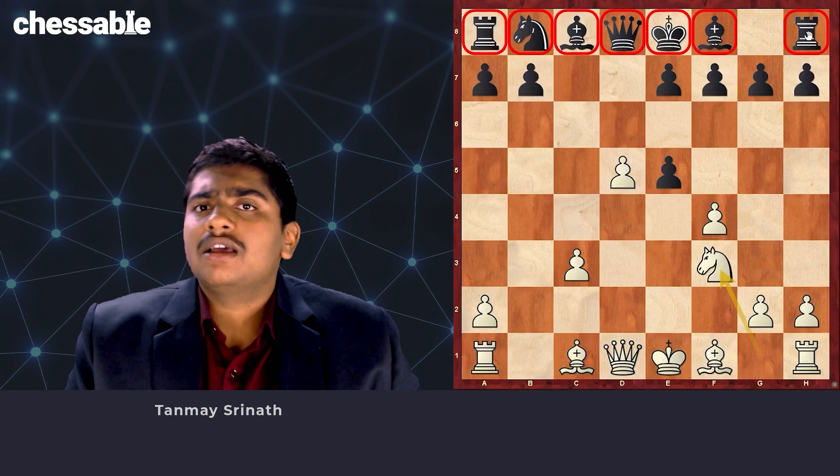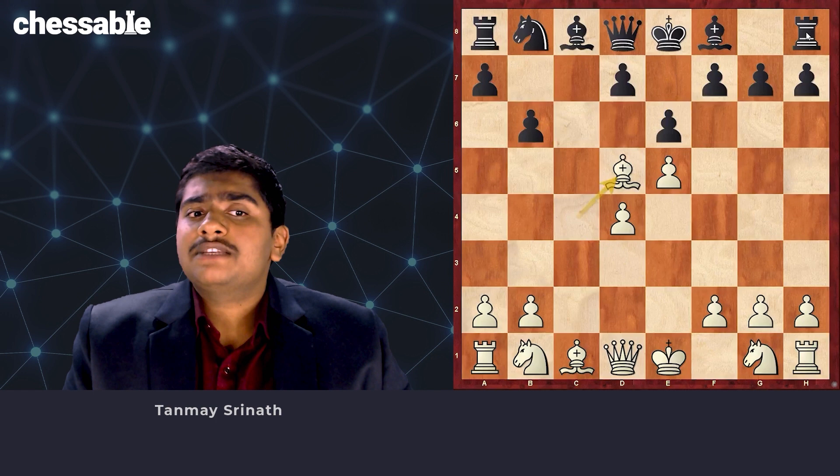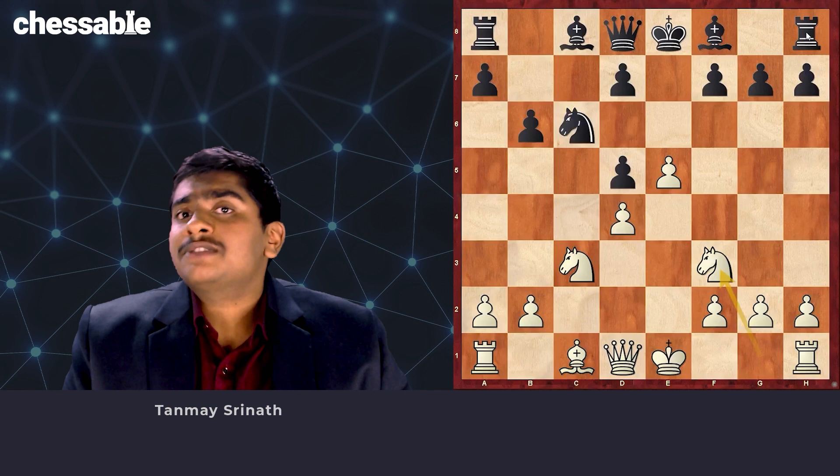Fifth move alternatives: Black also has b6 here, but it's just a very bad way to reach some of the e6/b6 systems. Bc4 forces Black to play e6 — I also check Bb7 in the course, where White is clearly better. After e6, we take and develop normally with Nc3. After Nc6, Nf3, Black has to strike with d6. Here we play Bg5, exchanging off our nominally bad bishop and removing Black's bishop pair from the board.